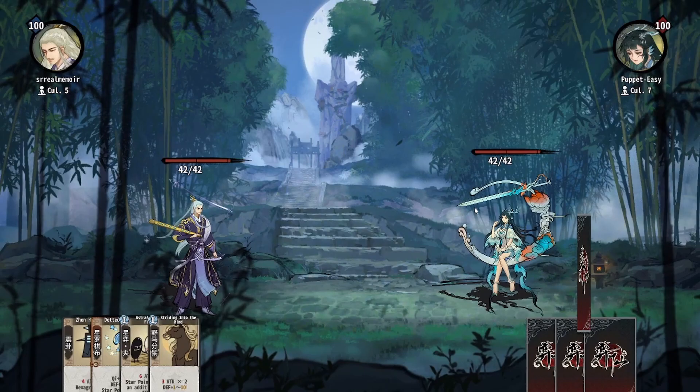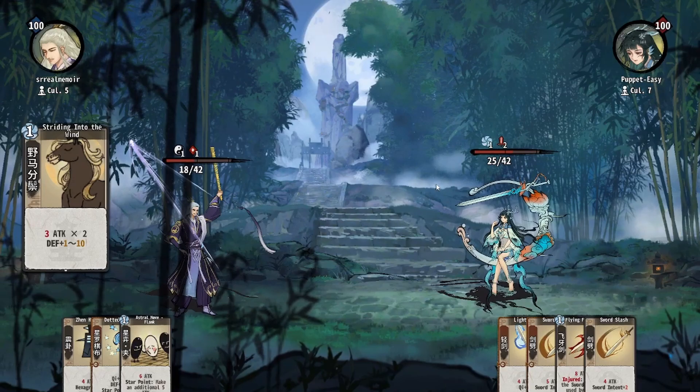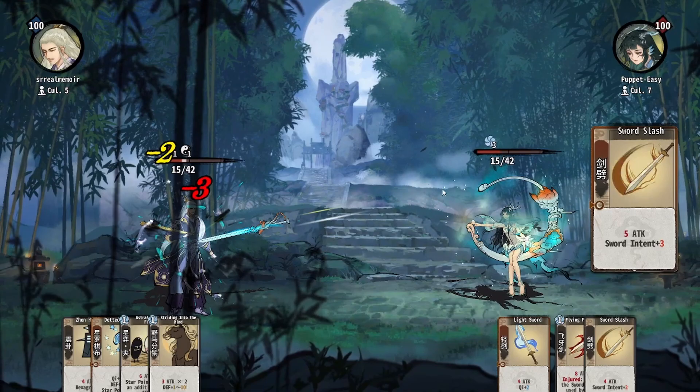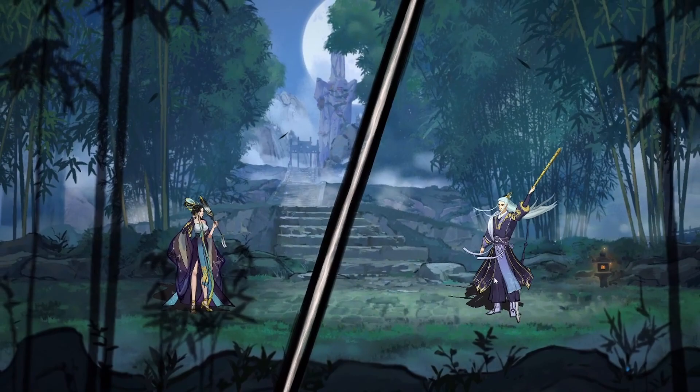Star power and star points are intertwined mechanics. Your third and sixth card slots are star points. Any damage dealing card on your star points deals one additional damage per attack for each star power you have. Additionally, astral move cards have an additional effect when they are on a star point. There are cards that can turn other slots in your deck into star points, such as Shifting Stars. And if you turn a star point into a star point again, you will generate one Chi.